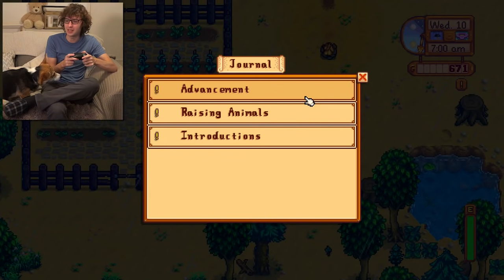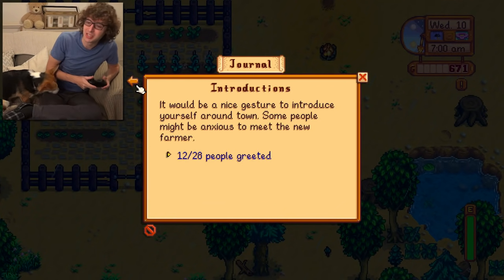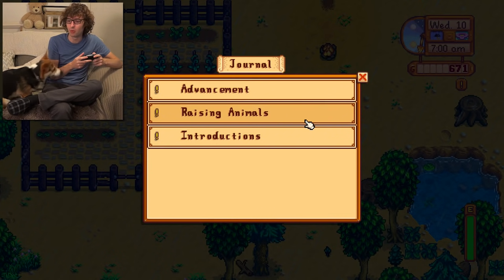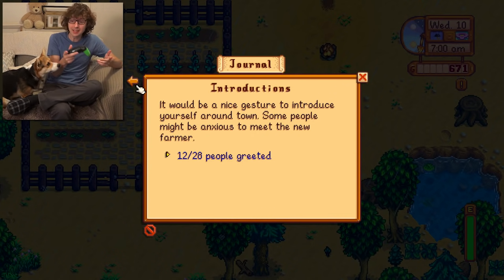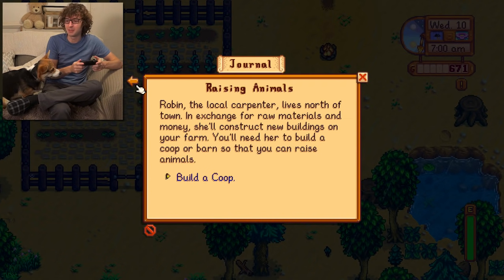But I have quests. Let me bring up my journal — there are basically missions that I have to do, and then I get a big reward for it. So introductions: I need to greet everyone. I've met just under half of the people so far. I also need to build a coop.